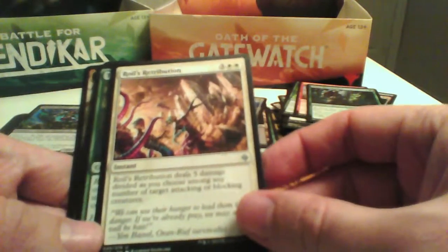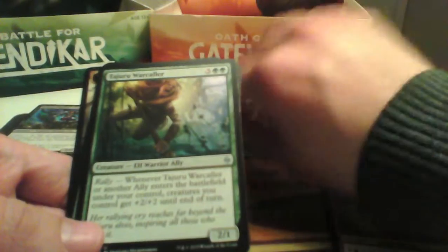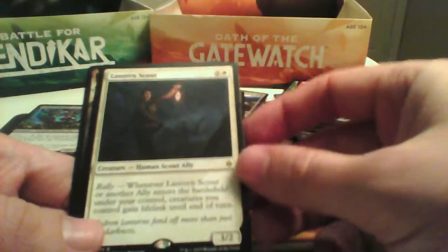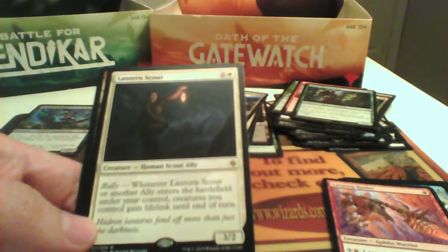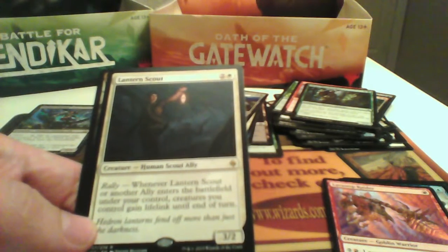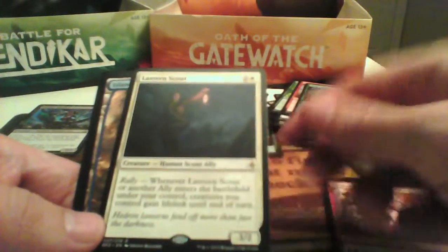Royal Retribution — not in our colors. Stagyro Warcolor — also not in our colors. Plated Crasher — not in our colors, and very expensive for a 7/6. Lantern Scout is a 3/2 for 3; whenever Lantern Scout or another ally enters the battlefield, creatures you control gain Lifelink until end of turn. This was a good pick if you went White Ally, but not given the picks I had already made.